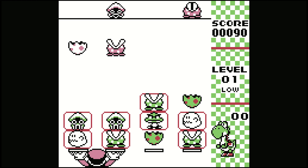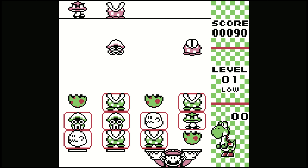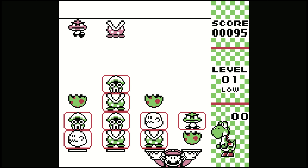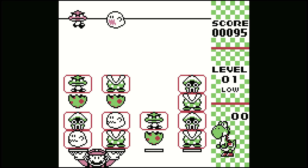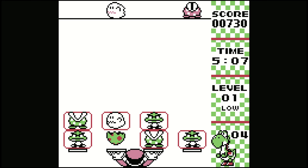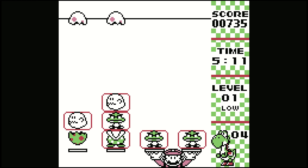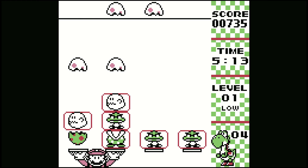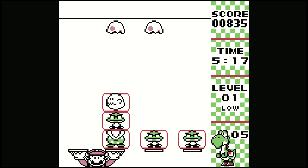Every now and then you get halves of a Yoshi egg — a top half and a bottom half. What you want to do is have the bottom half of an egg as low down in the column as possible, then put a few enemies in between. It doesn't matter if they match or not. Then hopefully at some point you'll get a top half of the egg. Put this on top and the egg will close up, clearing anything in between the pieces. Basically, you want to make an egg sandwich — and then Yoshi pops out and makes a little noise.